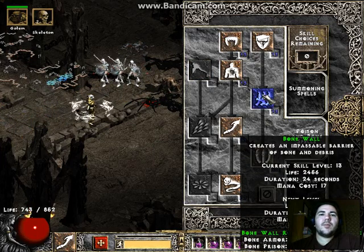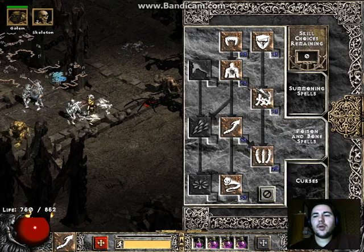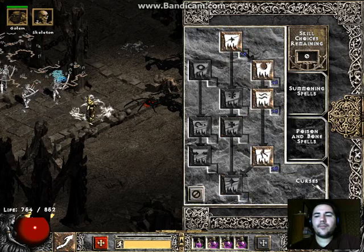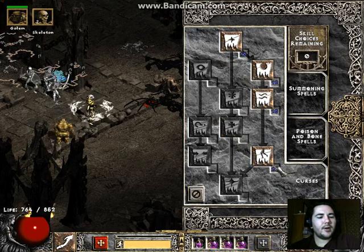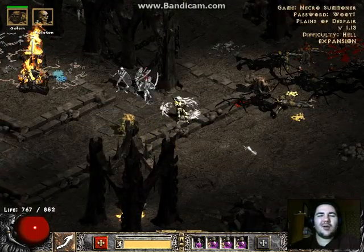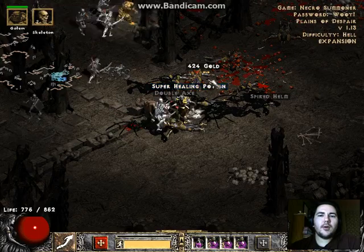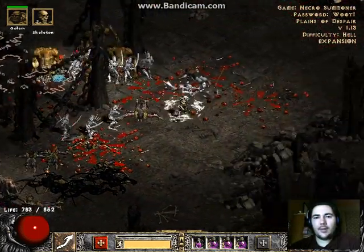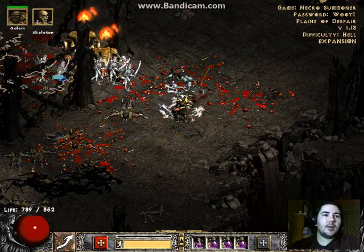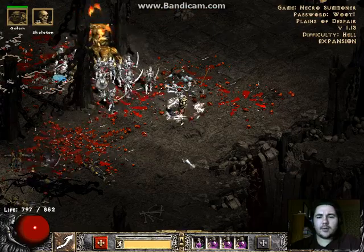Bone wall buffs up your spear and buffs up your armor. Bone armor protects you from things that run up and smack you. Decrepify I only use against mobs once in a while, because the primary thing I use it for is mobs that have cursed and fanaticism. If I get amp damage put on me and I lose my mercenary and lose a bunch of my skeletons, I need to pay more attention.